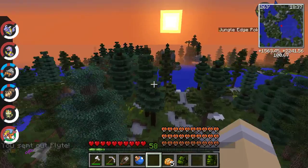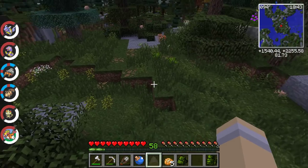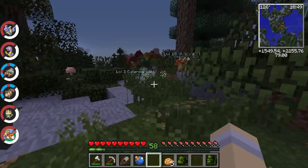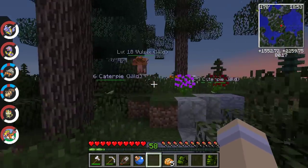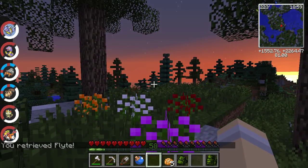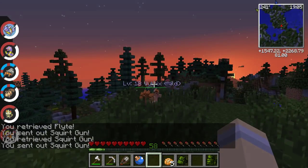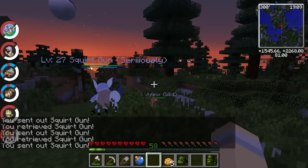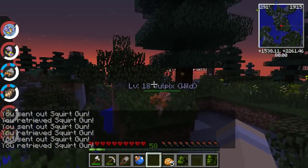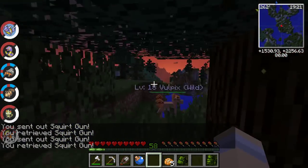Oh wow, this is possibly one of the most beautiful areas — there's another Vulpix! Oh, it's a cute little baby Caterpie! Look at all these Caterpie here with this Vulpix — they must have just hatched at the same time. Let's get Squirt Gun to help us out — we're gonna be gentle this time. Another Vulpix — a mate possibly! Vulpix, stop moving, I can hardly see where we're going!